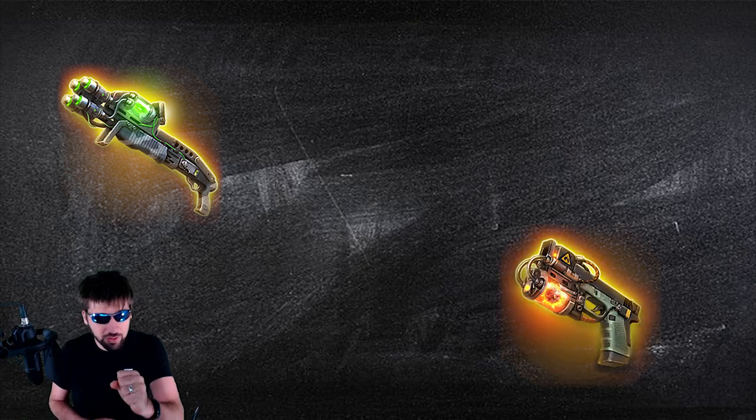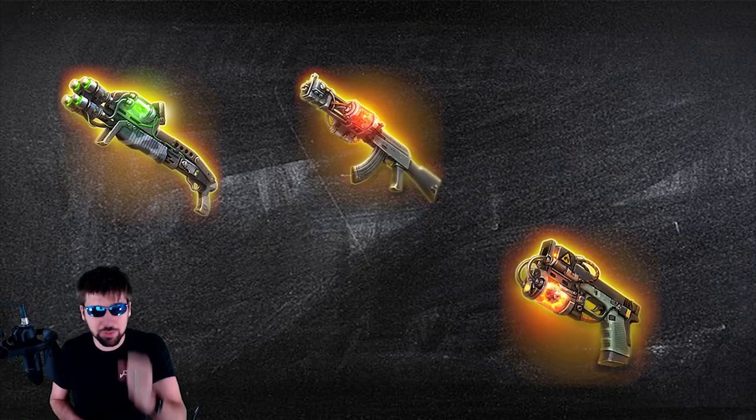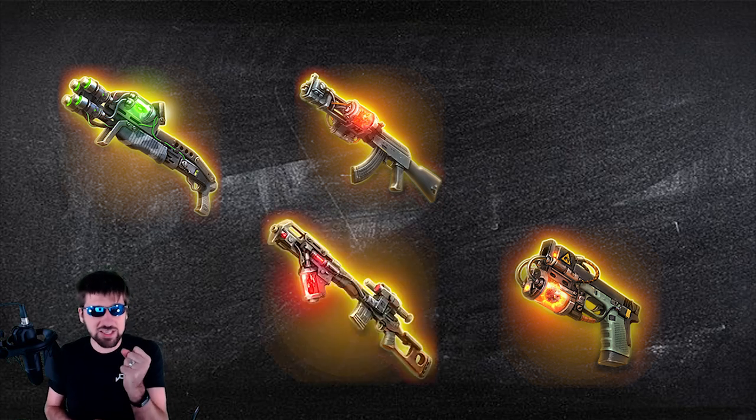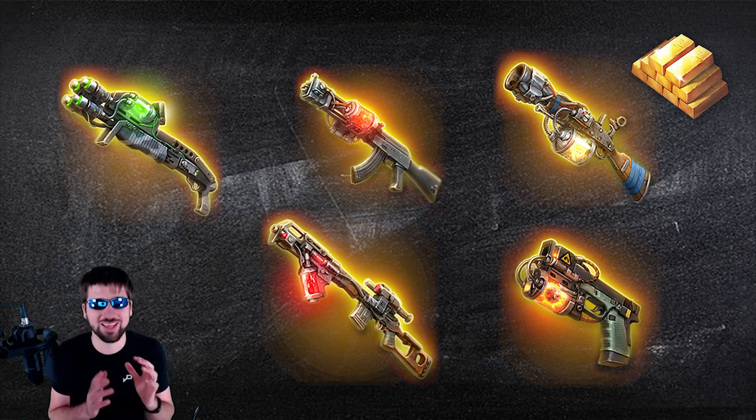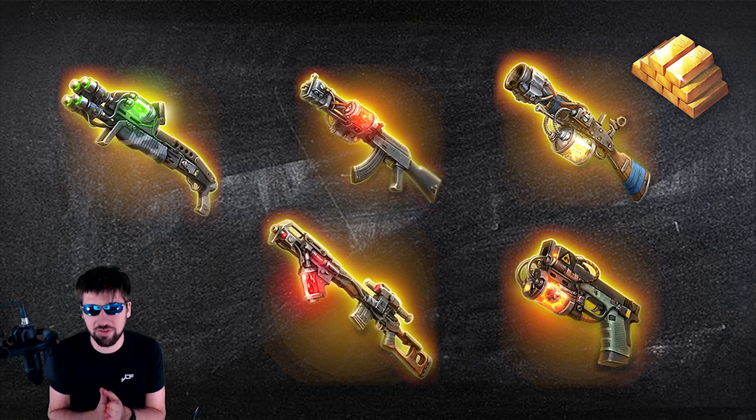The devs of DOZ are offering another giveaway — these are the most generous devs I've ever met. This giveaway has 10 winners. Each winner will receive a SPASA Cobra, a Glock A Pyro, an AKM A Bloodsucker, an SVD A Verdict, an Electro Musket, and 500 gold. So a lot of really good legendary weapons and 500 gold.